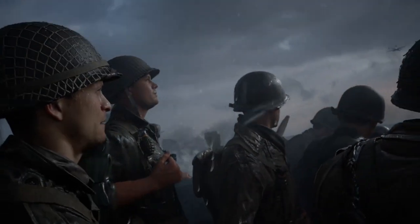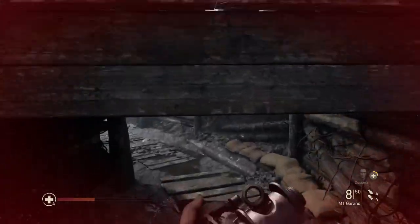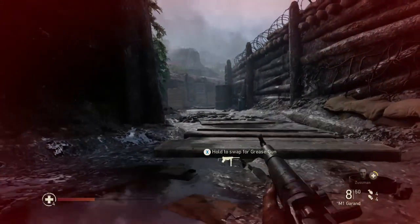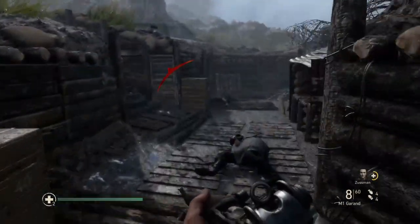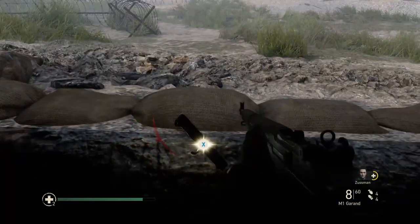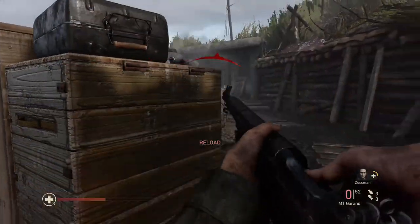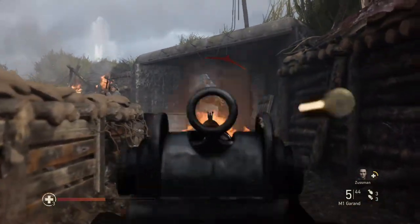First, after you storm the beach and get into the bunker area, you're in the trenches. There's a spot where you have to go prone or crouch through. The story wants you to turn left right after that — instead, go straight and you'll find the memento sitting in a window.